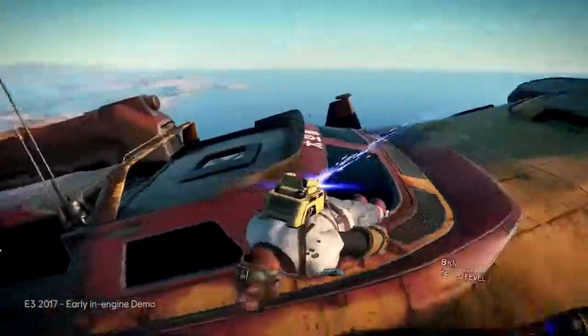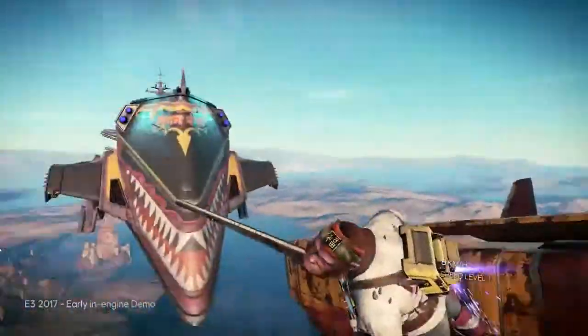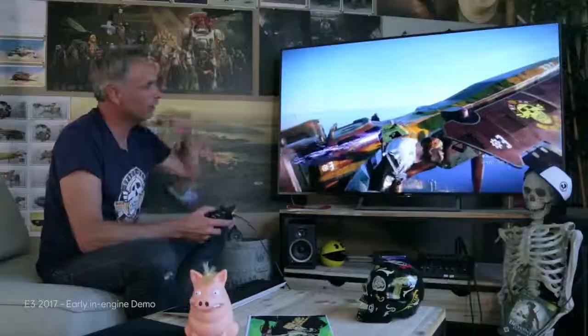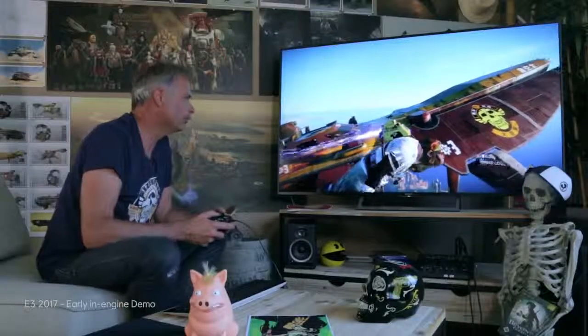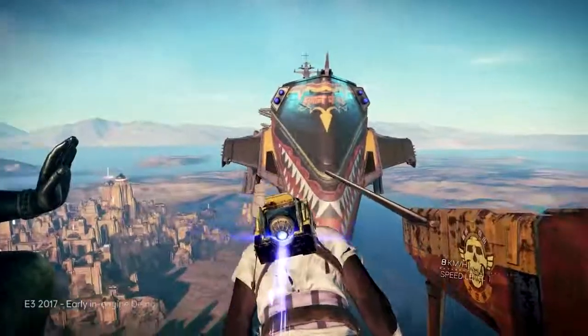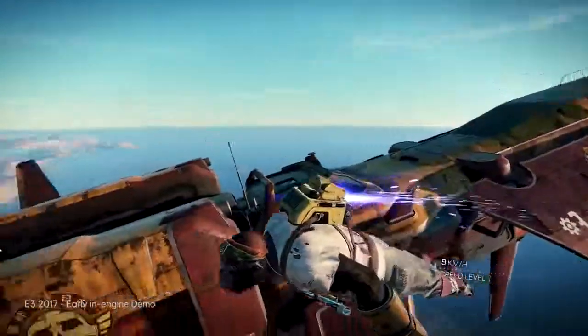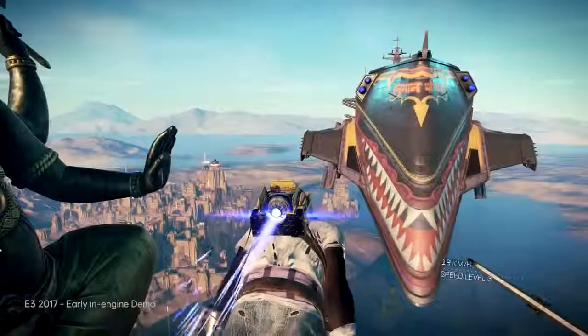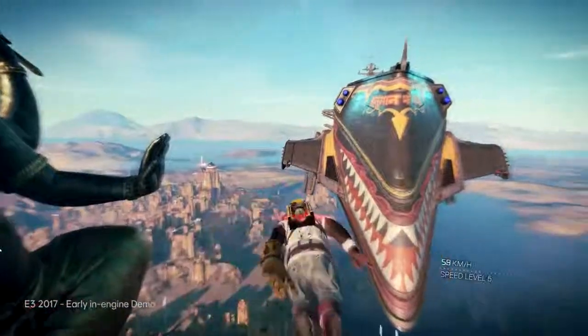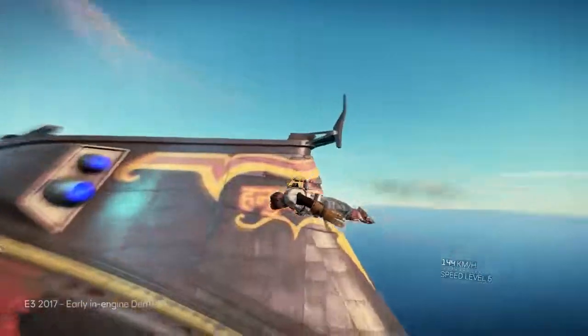Here we have that monkey, which is my playable main character, but of course in this game you can select and create your own character. Just to give you a feeling of scale, that ship is about 20 meters long and the mothership is about 400 meters long. I'm going to go close to it so that you can see the size.